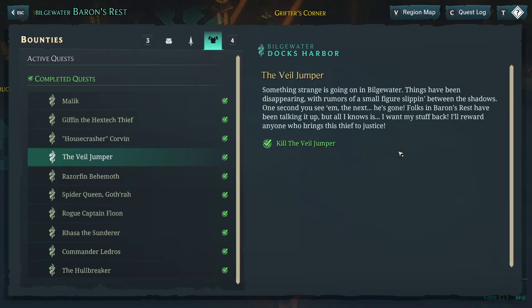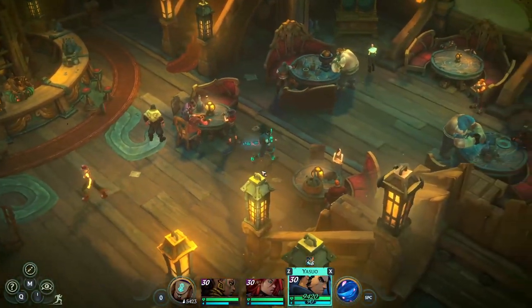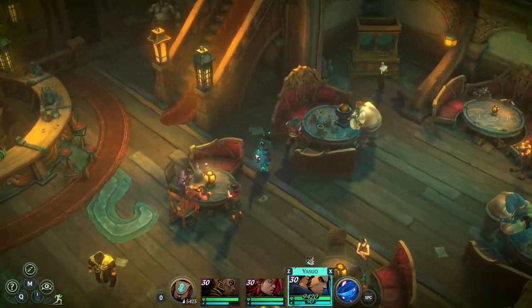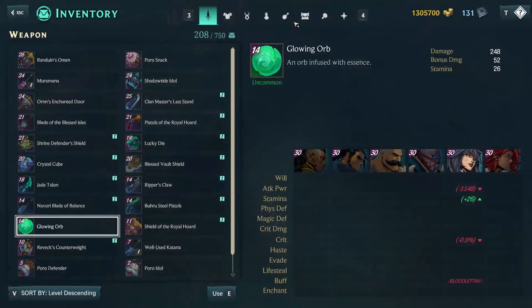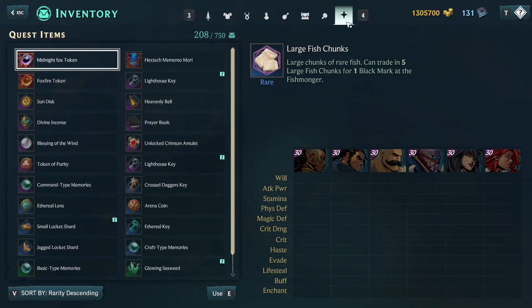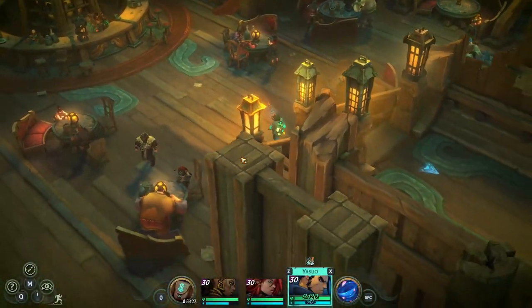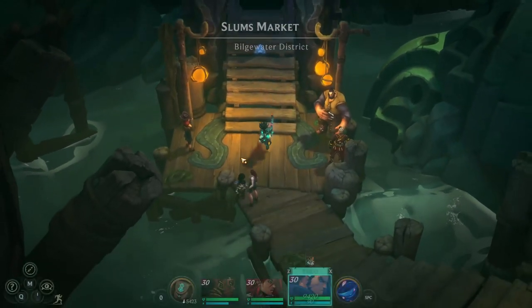Hello everybody, I'll be teaching you how to get the Veil Jumper because I know a lot of people have trouble killing this guy, so I'm going to do a step by step. The first part is actually a quest — there'll be a girl who says if you can do something for her, she'll give you the lens. Go to inventory and quest items — she'll give you these Eternal Lens that you'll need to do the rest of this quest.